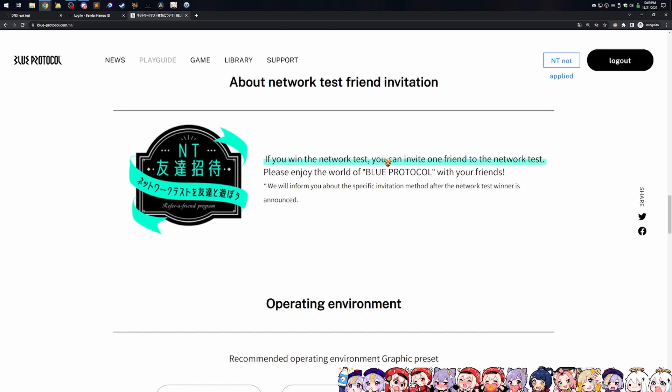If you win the network test, you can invite one friend to join you. I don't think this is going to be IP banned. So if you win it, you can probably invite your buddy who is from anywhere in the world — from my recollection, they did not IP filter or ban the actual network tests or beta tests. So you didn't need a VPN to play the actual game, only for the signup process. Now I could be wrong.